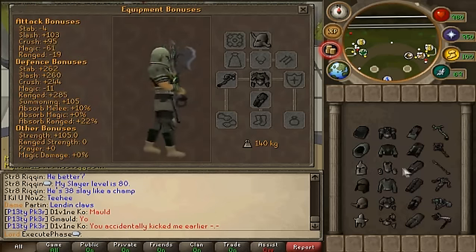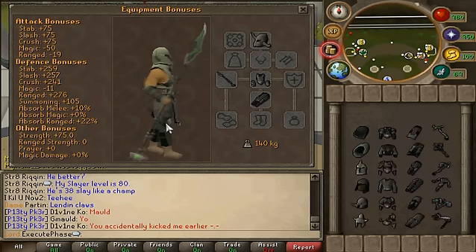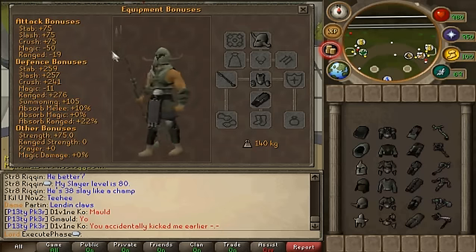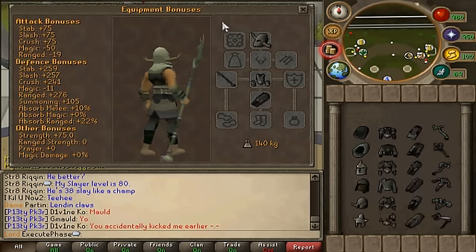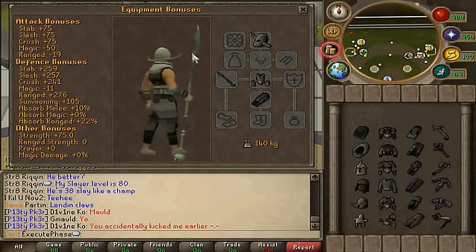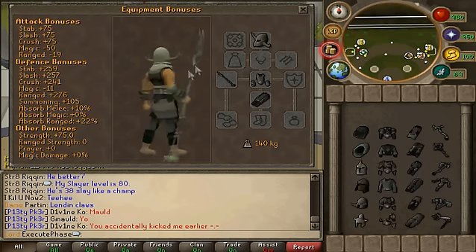Moving on to Guthans. The legs look pretty much the same as Darrox — I'm not sure why. The body is kind of boring. The helmet looks like a warrior's helmet, and the spear is the only improvement in this set in my opinion. The original Guthans spear tip looked really weird, but this one looks like a proper spear.